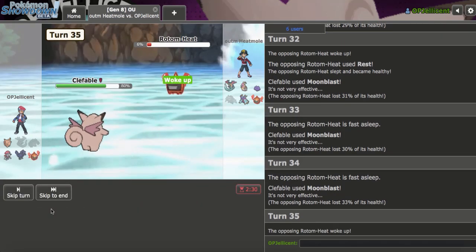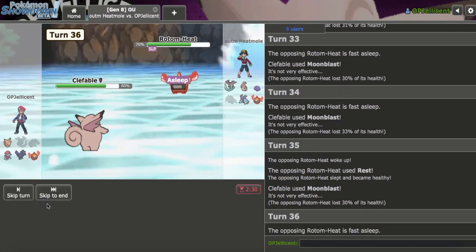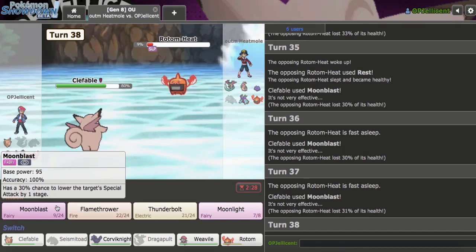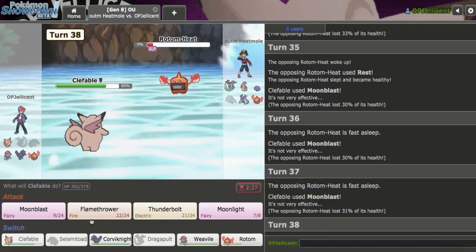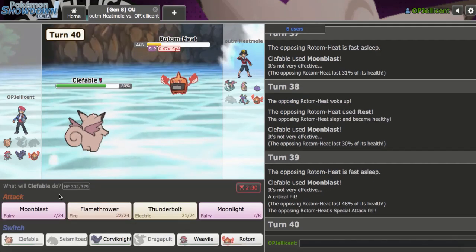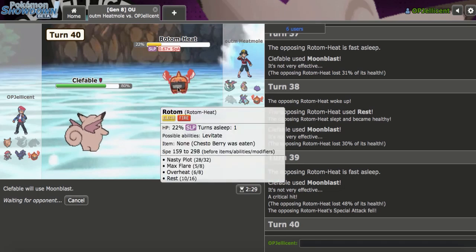This is really annoying — I'm down to 12 Moonblasts and they keep Resting. One crit, come on Clefable. They're getting pretty unlucky with the sleep turns too. There's a crit — nice! I just need to keep them low. When you're playing on the defensive like that, I will eventually crit through you.